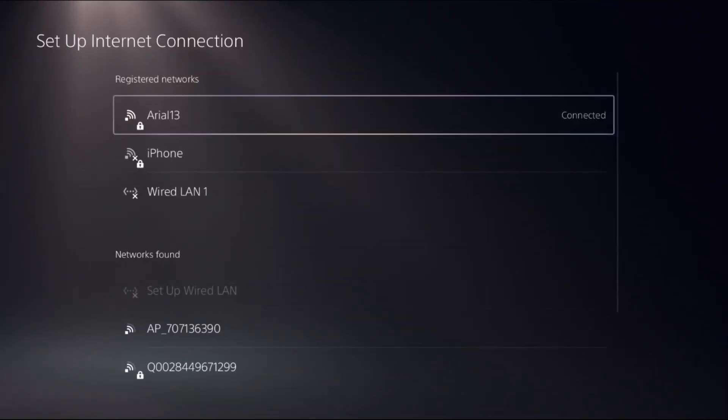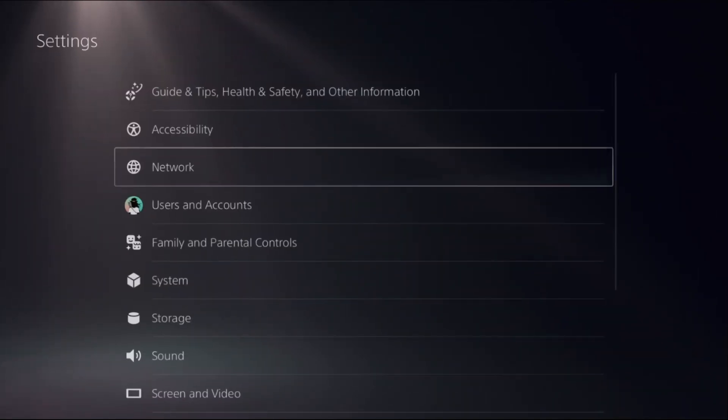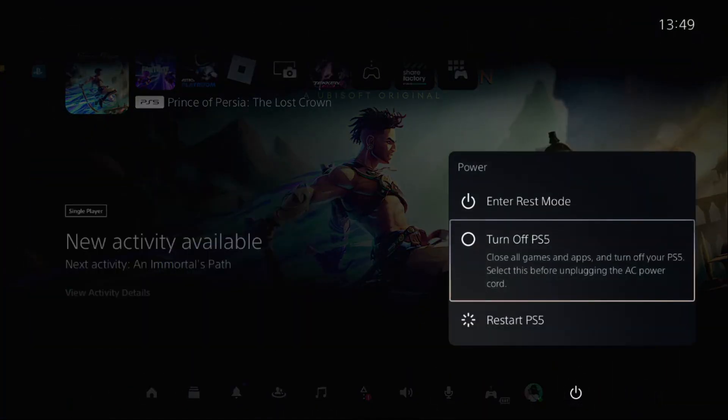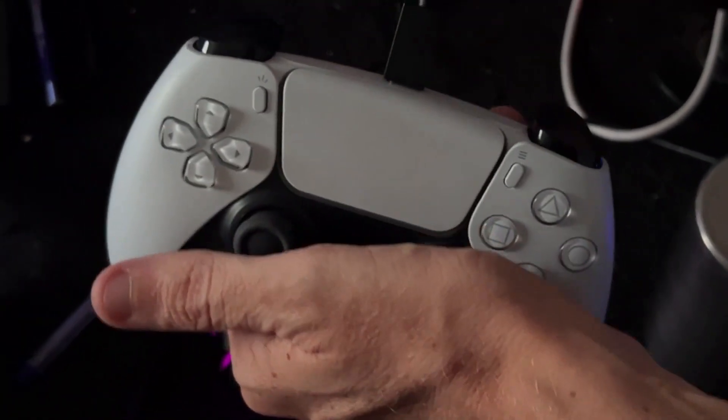Once done, go back to the main screen and shut down the PS5. Press and hold the power button for 10 seconds to enter Safe Mode. Connect the PS5 controller to the PS5 using a cable.